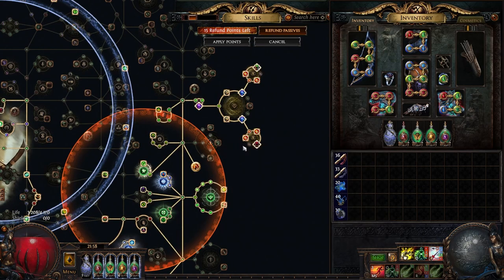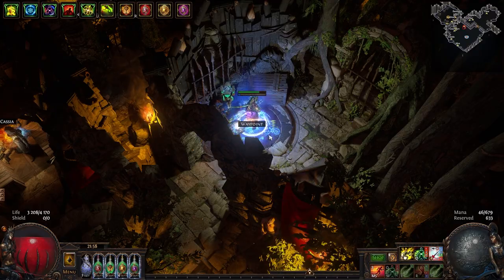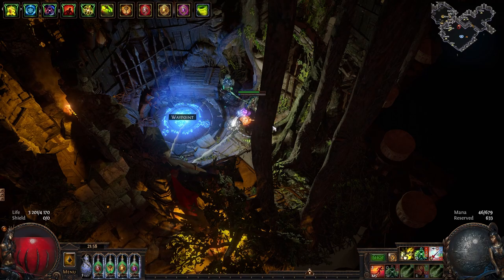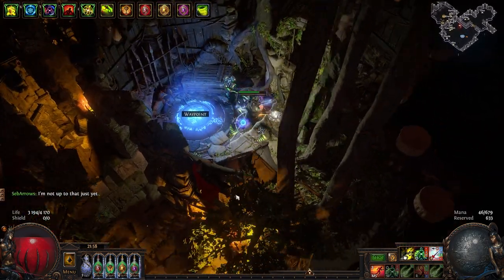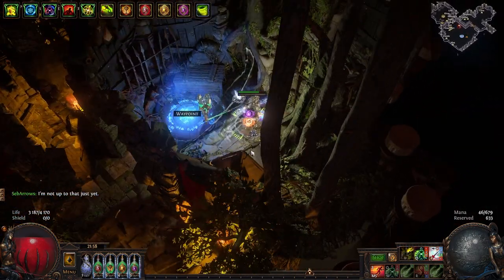I also decided to cap my Chaos Resistance. My gear alongside this flask now gives me very close to capped Chaos Res. Dissolution of the Flesh means dots do apply to that reservation mechanic. Before I got it capped, whenever I was standing on, like, a desecrated ground or similar, my health was just reserving and I was dying. But after getting capped Chaos Res, I was all good.